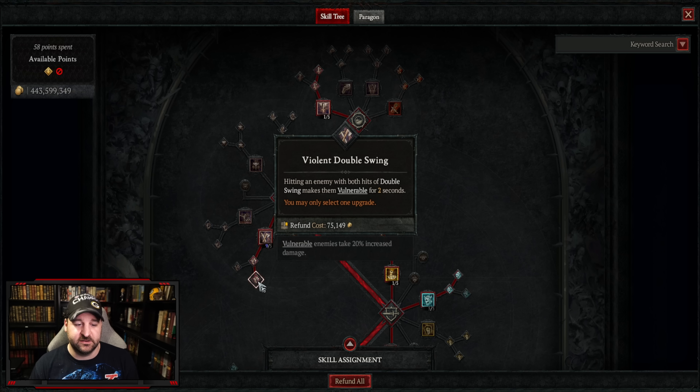Pit fighter gets one point, then three ranks in no mercy for more critical strike chance against immobilized, stunned, or slowed enemies — we're going to stun everything essentially. One point in thick skin gives a bit of fortification but mainly unlocks counter offensive, which gives much more damage when fortified over 50% of maximum life — which is almost all the time. Three ranks in wallop for more damage when the enemy is stunned or vulnerable, and three concussion so bludgeon weapons have up to a 30% chance to stun enemies for three seconds. Unbridled rage is basically the best ability to deal damage as a barbarian.